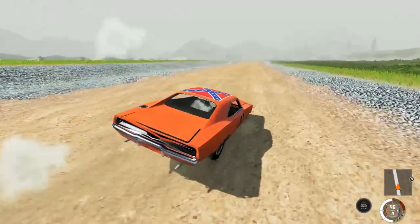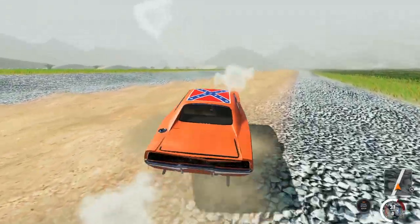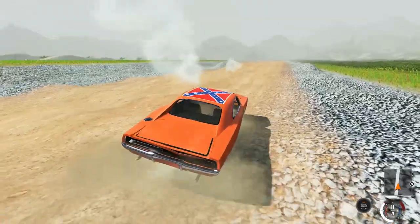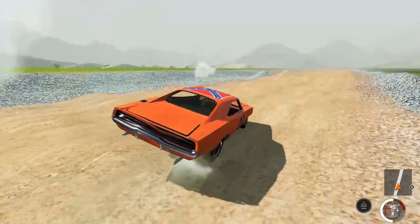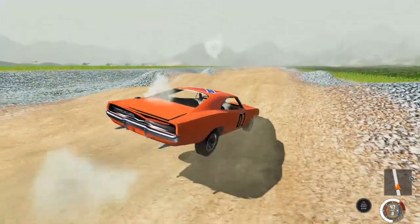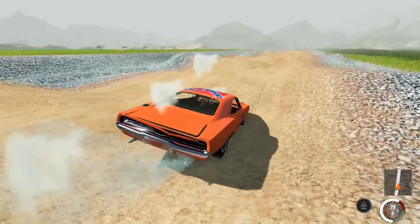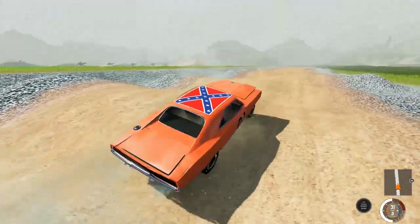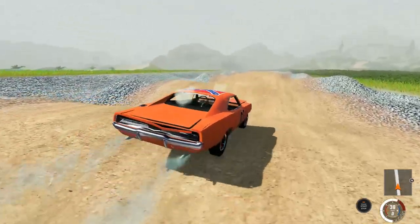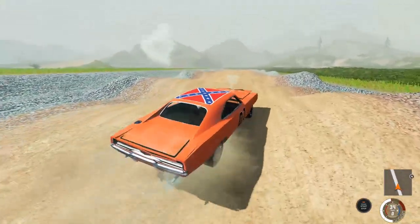Come on. This is ugly. Yeehaw! This is a bucking bronco here, boy. I'm not sure the car itself is going to make it — I think the engine is going to overheat. We're going to create a bunch of problems. Oh, here we go — nice swooping hills. Hard landings, big jumps. This is what the General Lee was made for.